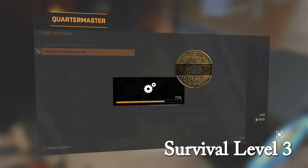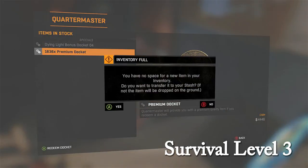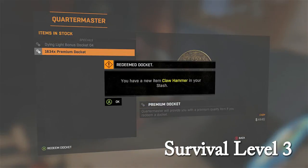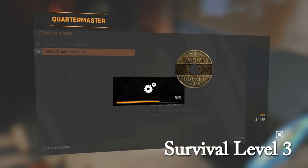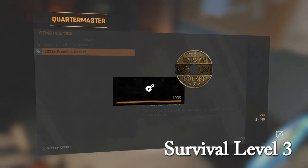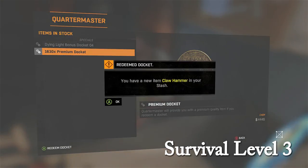I'm going to be going through every survival level to show you guys what weapons you get with what level, and that is very necessary because there is a wide variety of favorite weapons out there. I want to show you guys what weapons you get with what level. I open up at least a hundred dockets per level and still don't get them all, but right now I just open a few for the early levels because I keep getting the same weapons — like the monkey wrench and the claw hammer.